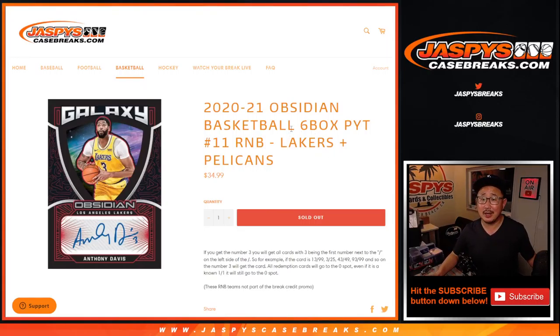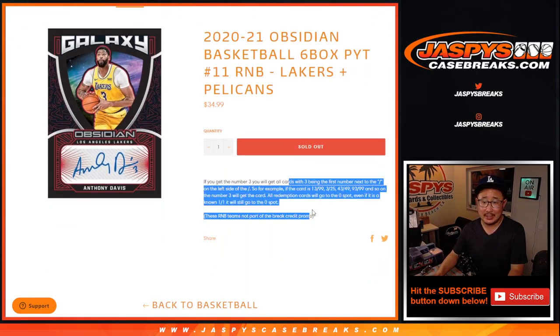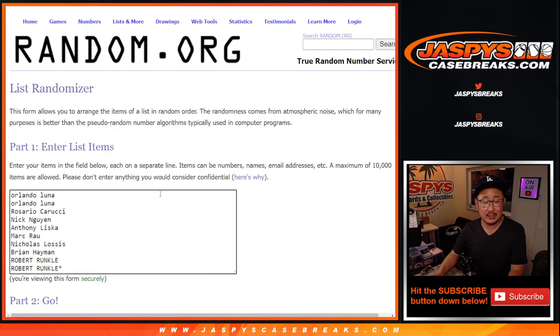Hi everyone, Joe for JaspiesCaseBreaks.com with a quick Lakers-Pelicans random number block randomizer for Obsidian to pick your team number 11. That's how the number blocks work. Big thanks to this group here for getting in on it, and thanks to the numbers.